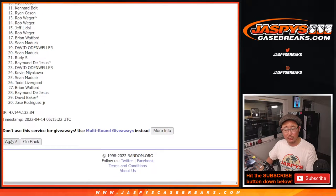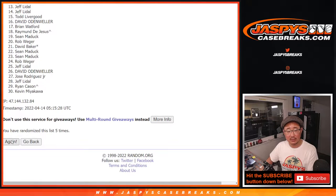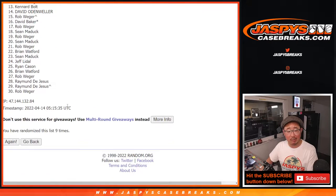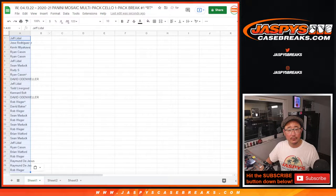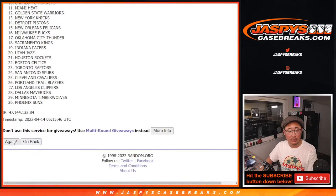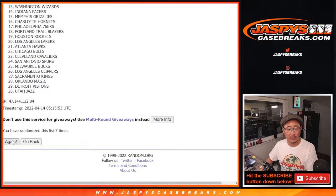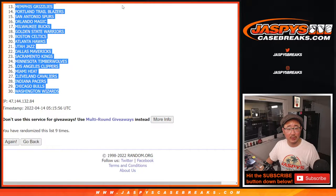Rolling one through nine. Then three and a six, nine times again — one through nine. Okay, C down to the Wizards.